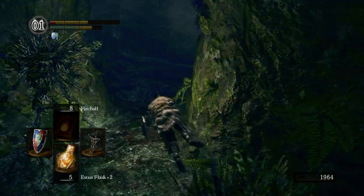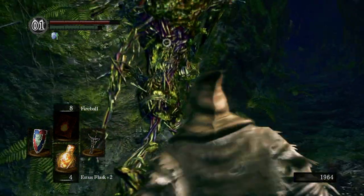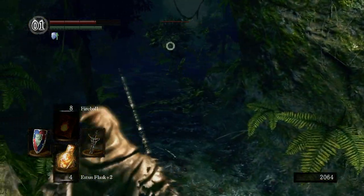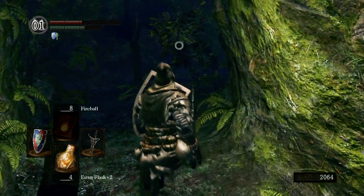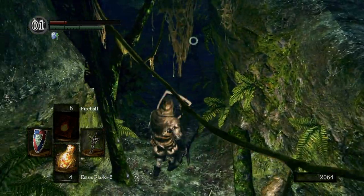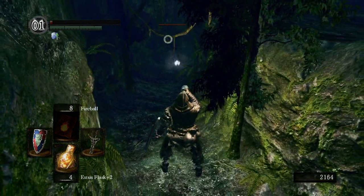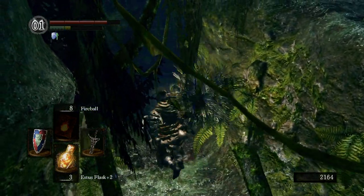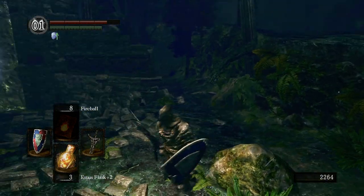We got hit by that one. You might want to run out of there. I hate the walls in this game — every time you hit something, a wall just stops your sword. It's really frustrating. Alright, let's kill this guy. Whatever, I'm just gonna rest at the bonfire again and go back.